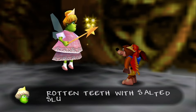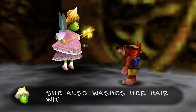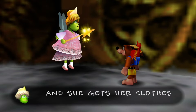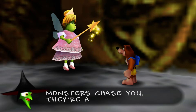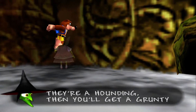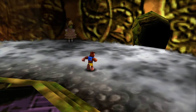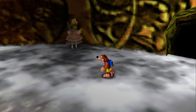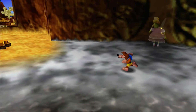Grunty brushes her rotten teeth with salted slug flavored toothpaste — ew. She also washes her hair with engine oil — yuck — and gets her clothes from Saggy Maggie's Boutique. Guntilda then taunts: 'Monsters chase you, they're a-hounding, then you'll get a Grunty pounding.' Grunty taunts you the whole time in her lair. Bruntilda tells you three facts about Gruntilda, and you'd best remember them because late in the game we're going to need to know some of these. I'll show off every Bruntilda we find and collect those secrets.